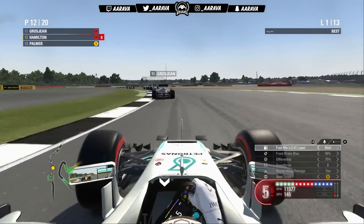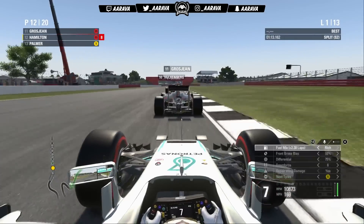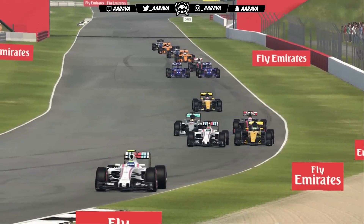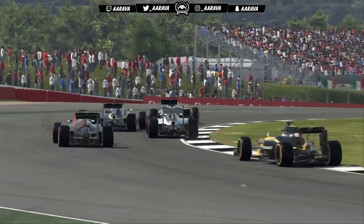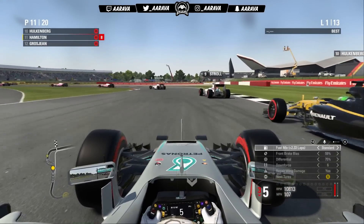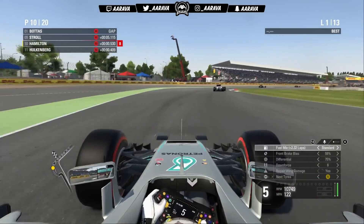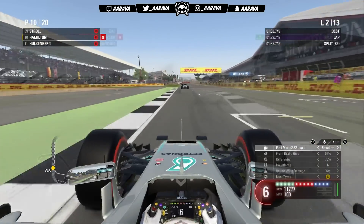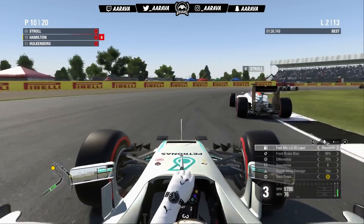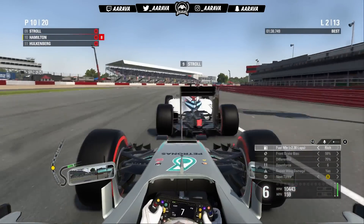Going through Maggotts and Becketts, we're sizing up a move and trying to get the correct racing line for the best run down the back straight. No DRS quite yet but we have the slipstream. There's some side-by-side action between Lance Stroll and Nico Hulkenberg ahead. We make the move on Romain Grosjean, then dive down the inside of the chicane — very close stuff. We hit the apex, squeeze him out and we're up into P10 already before the end of lap one, showing the real power of the Mercedes car.